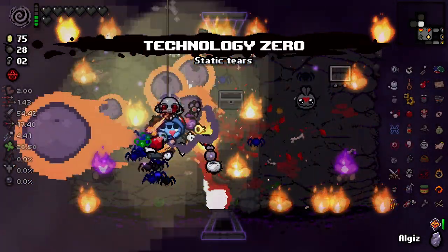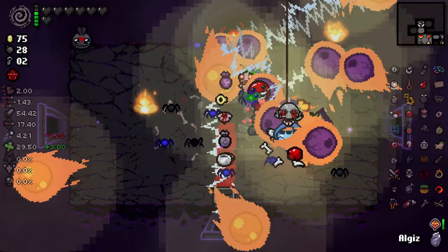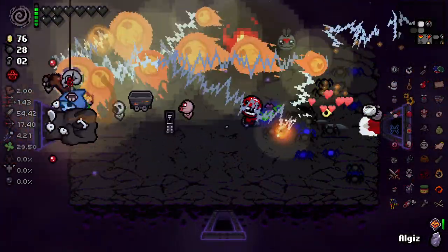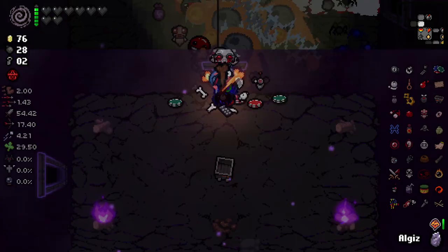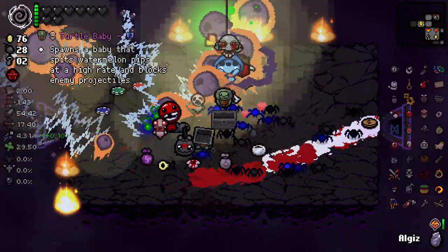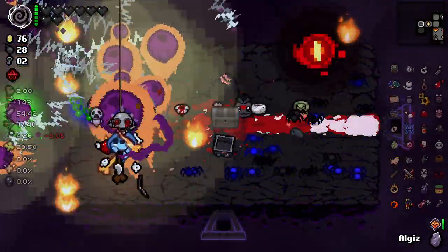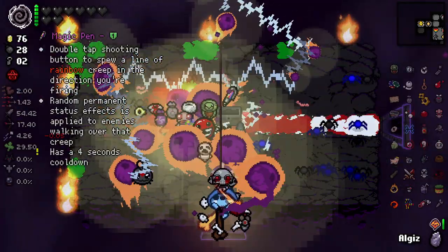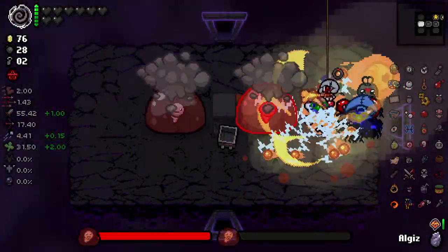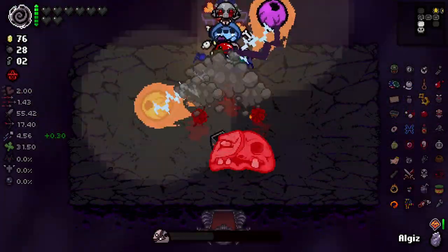I just keep getting hit and I just don't even know what's hitting me right now. Game's gonna crash — I just took that and immediately regretted it. There's a black heart in here somewhere — there it is. We need to try and finish this run as soon as possible. This is Crash Material City. If the game wanted to crash, this is the fuel for the fire.